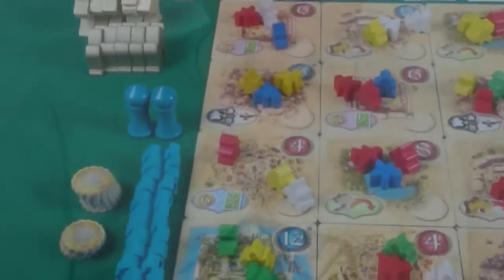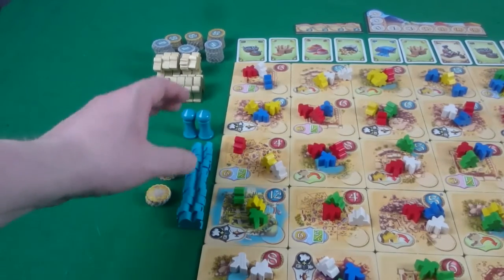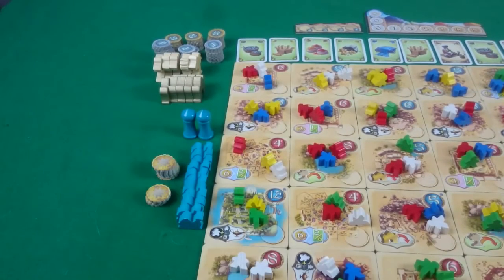Let's take it to the table. The first thing to do when setting out the game is to give each player their camels. In a 2 player game it's 11 camels and you have to use the blue and the pink colours. For any other player number you use 8 camels.